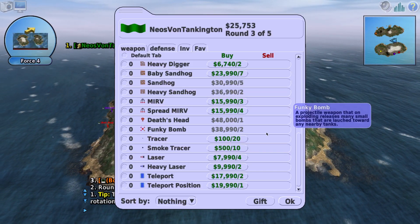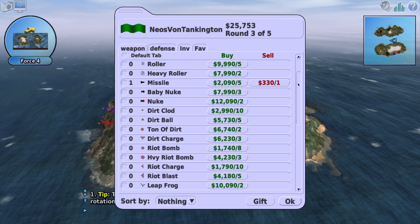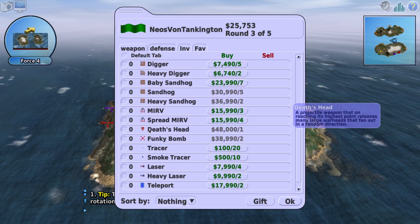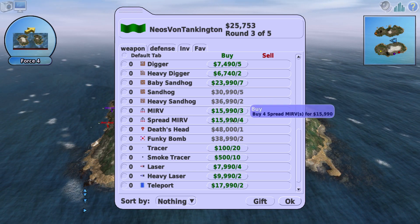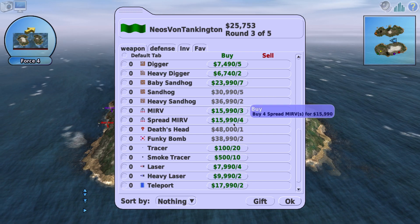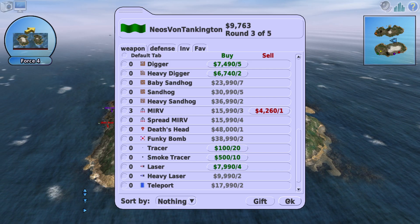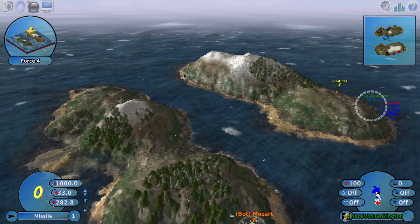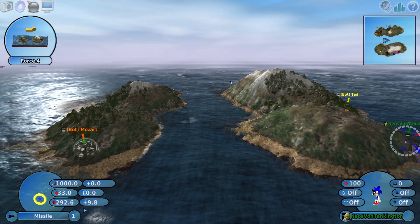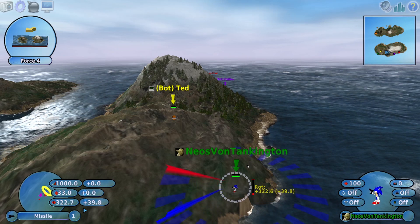Oh hey, it's a different map! Do we have no money to get some of the cool stuff? There was an airplane going by. We get a spread MERV - what's the difference between MERV and spread MERV? It's probably stronger. Let's go with the regular MERV here - let's try this thing out. We really have to get a Death's Head missile before we're done here. If people want to see more episodes of this that's totally fine, but until then we're still going to get a death missile.